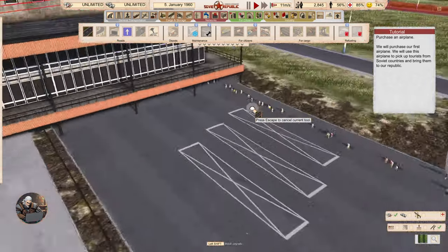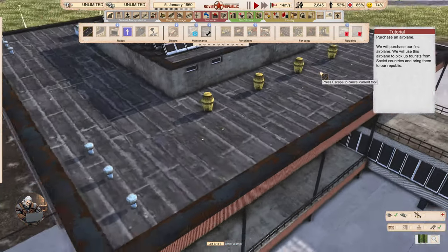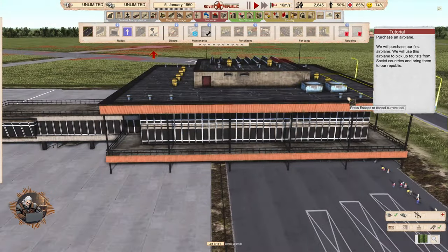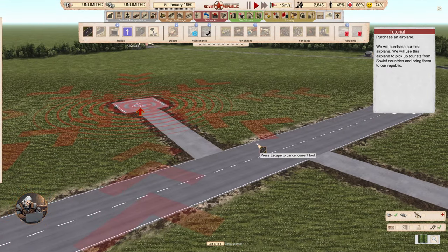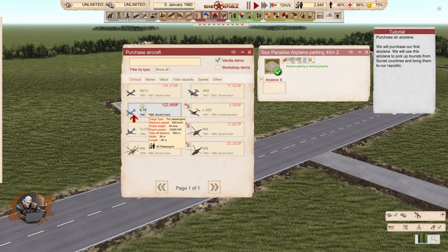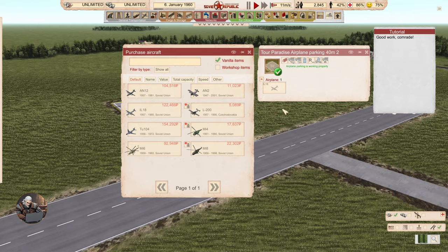The terminal also looks very Soviet. We will purchase our first airplane to pick up tourists from Soviet countries and bring them to our republic. The IL-18 — 38 meters wide, 36 meters long, 92 passengers, takeoff distance 650 meters. Good work, comrade.